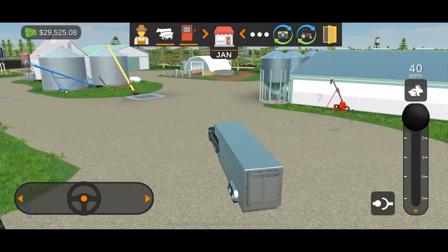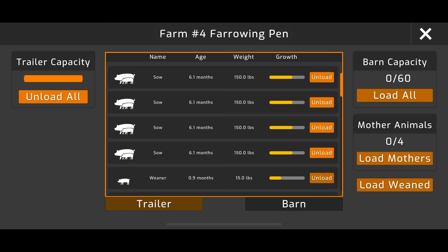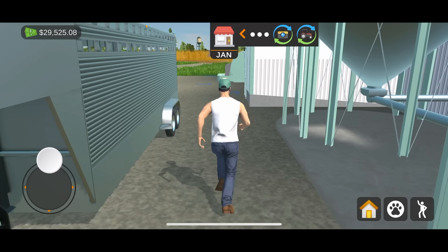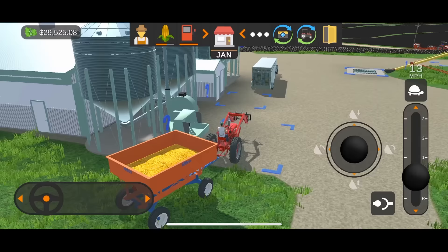First things first, we're going to drop off our sows at the farrowing barn. The sows are the mama pigs and they will produce piglets — it works out pretty well with the way this is set up. We're going to unload these four sows, then drive over to the hog barn and unload the wieners. We just have to feed corn to let them grow out. There we go — the barn has all the wieners. These guys need food, so you can drop corn and beans right here and it'll unload feed into the feeding bins.